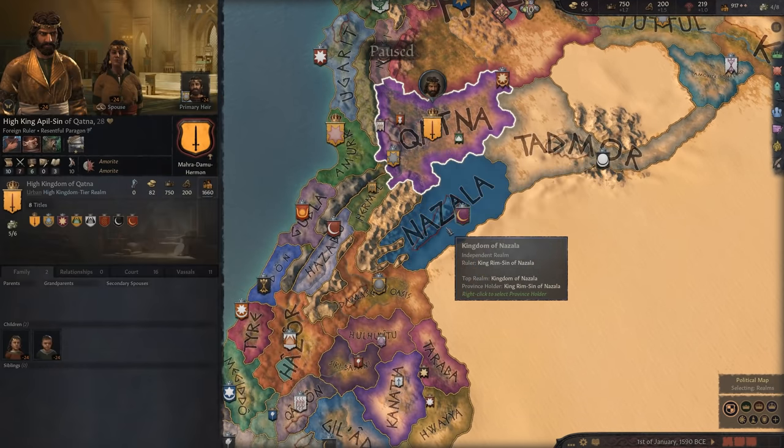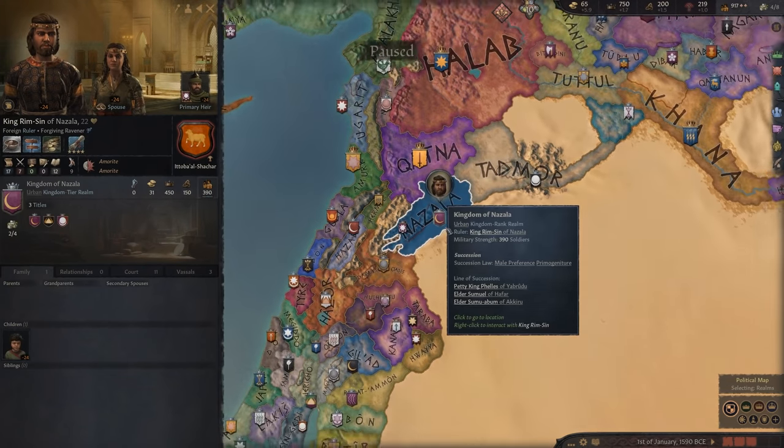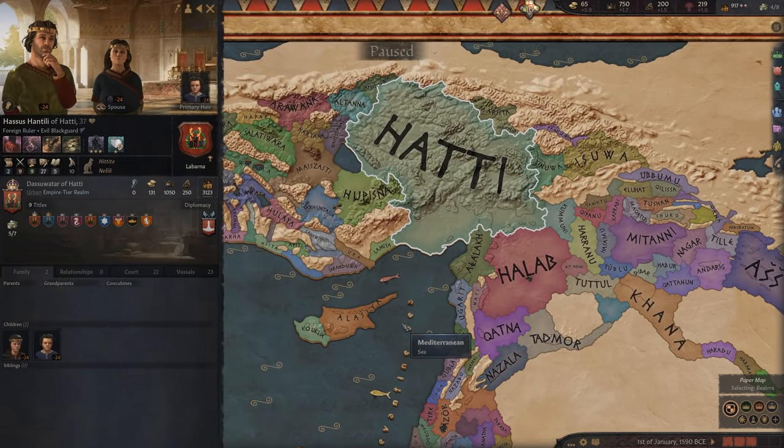Just looking around here, you can see some of the characters and some of the locations, like the Hittite Empire, with really diverse playing options all throughout Anatolia.